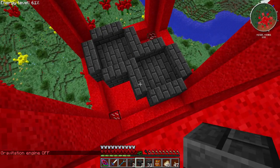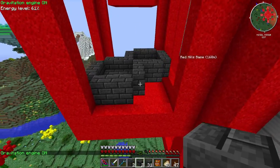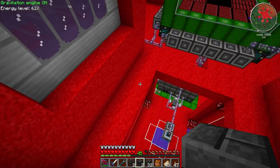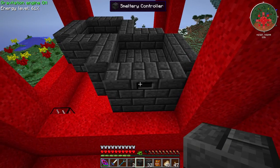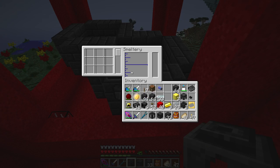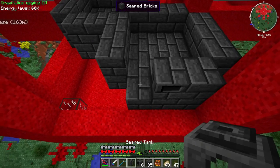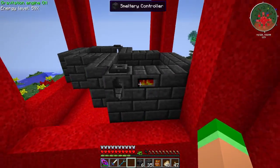Something curious - I couldn't fit two separate smelteries in here but it looks like I can fit them if they share walls. Sometimes multi-block structures can do this. I made two smeltery controllers to test it. Setting the first one down works fine with the tank next to it, but when I put another smeltery controller next to it, it doesn't share the tank. So that's not going to work.